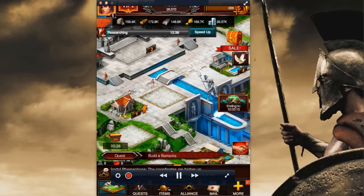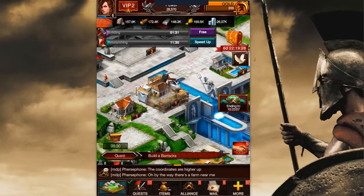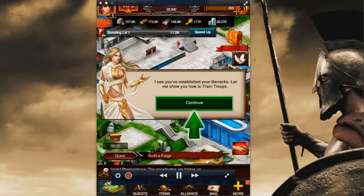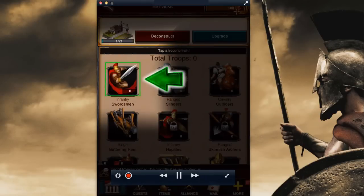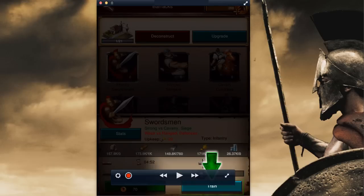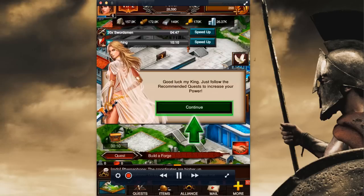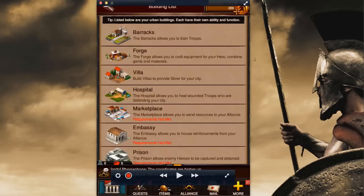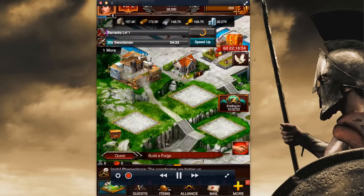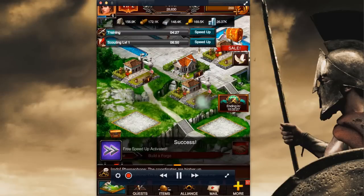We're going to build our academy first. Athena shows up and says she wants to show you how to research something in the academy — specifically scouting. You're locked into it and have to do what Athena says, which is fine. I'll ask for help on the research. All right, so we're going to build a barracks. I'm going to end up having the barracks in the center tile — you can put them anywhere, but grouping them intuitively is good. Athena's going to show up again when you build your barracks for the first time and show you how to train swordsmen. Now we've got 20 swordsmen in the queue.